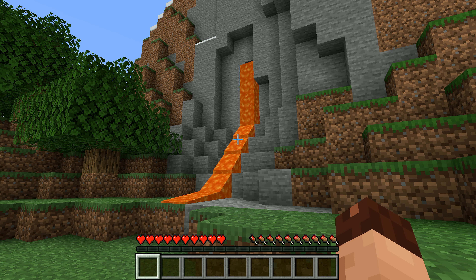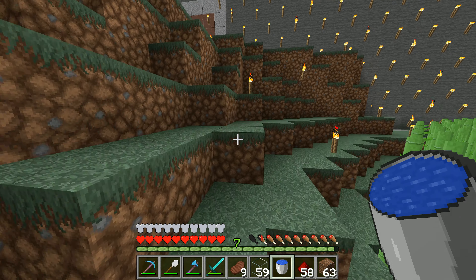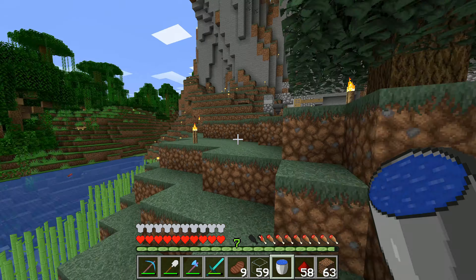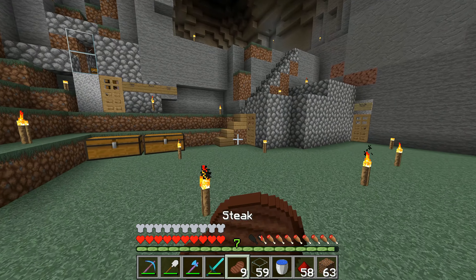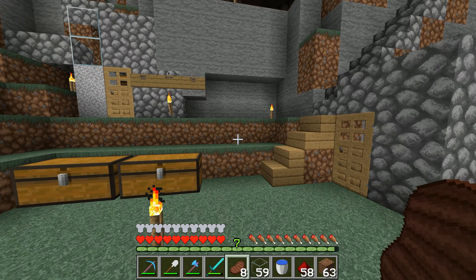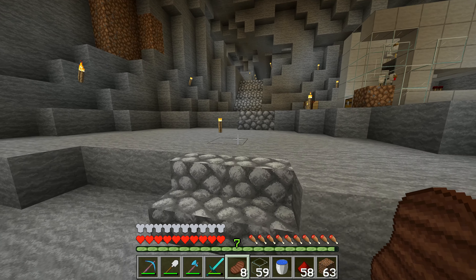Hey folks, it's Frithgar here. How are you doing? Welcome back to Minecraft. I have water — precious, life-giving fluid that we're not actually going to use to give life. We're going to use it to take life away. Not quite immediately. I have a plan for taking life away with the water.